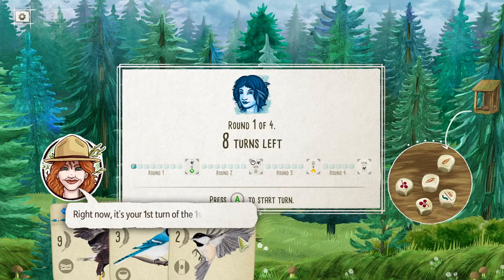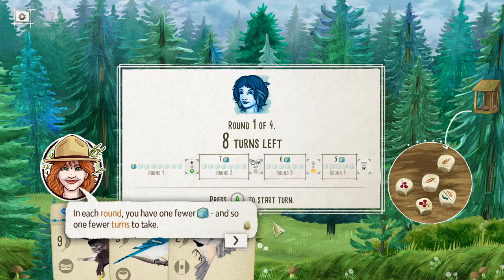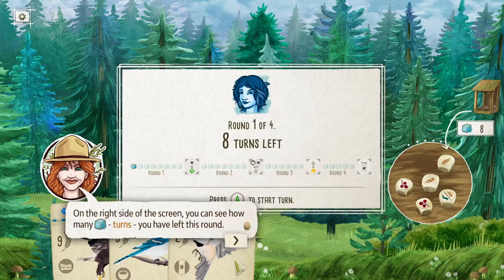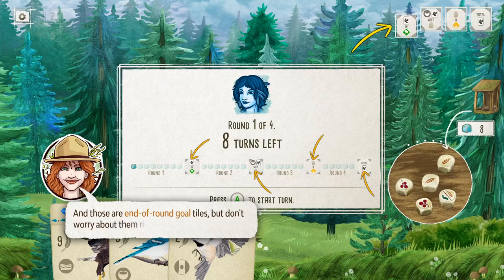Four rounds. In the first round you take eight turns, then seven, then six, then five. Each turn is marked by action cubes. On the right you can see how many turns are left for the round. End of round gold tiles — do I have to read this? That's so small. I hope there's a zoom or mouseover for it.